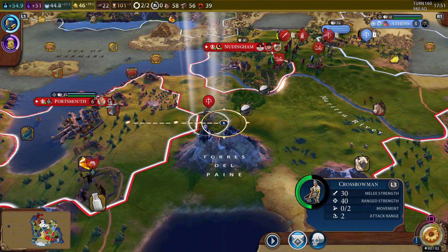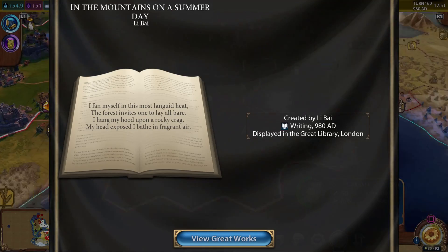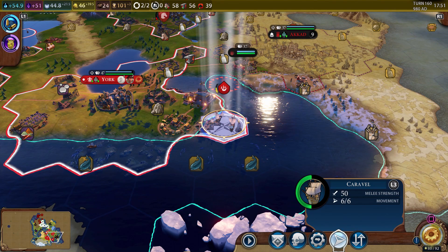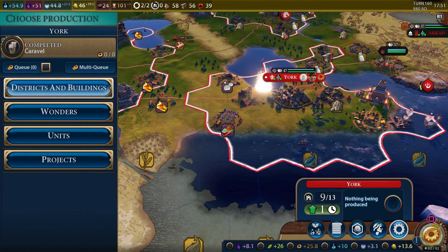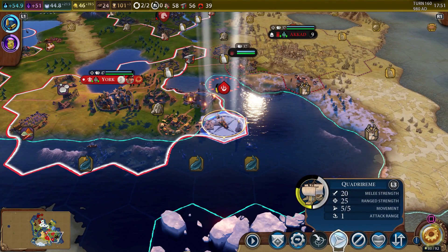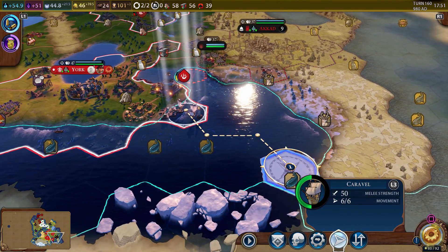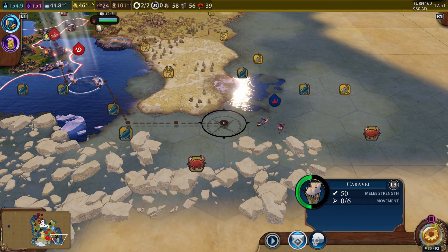We've got another crossbowman and we just gotta get him over there. We can create the other great work now. John Bean — we don't care what you have to say. We built the unit. Oh wait, we didn't get that wonder — I was giving myself a wonder I don't actually have. He tooks it. Let's start moving the ships over there.